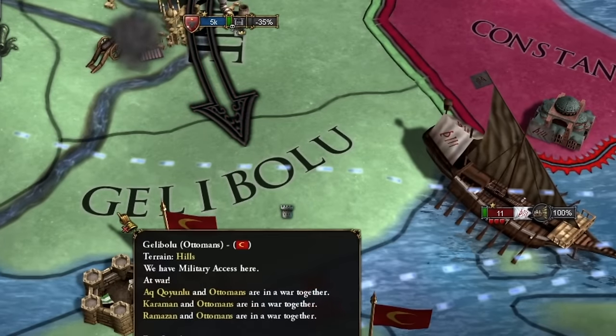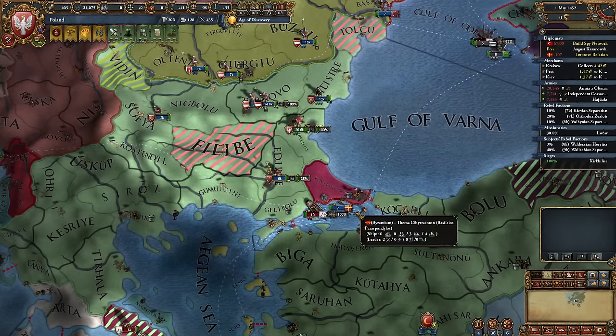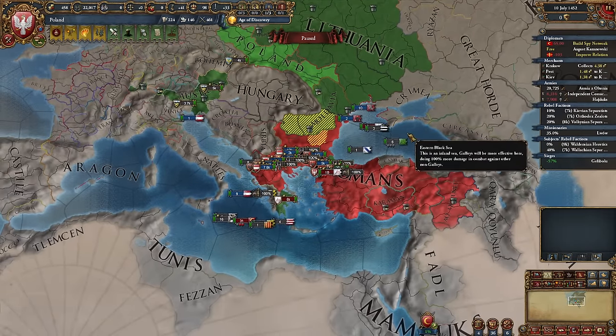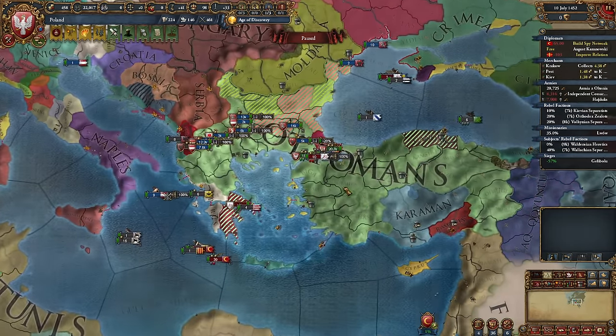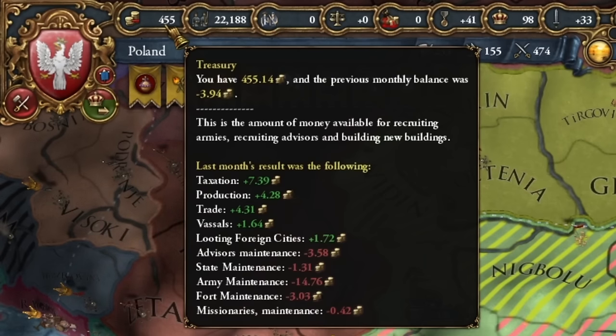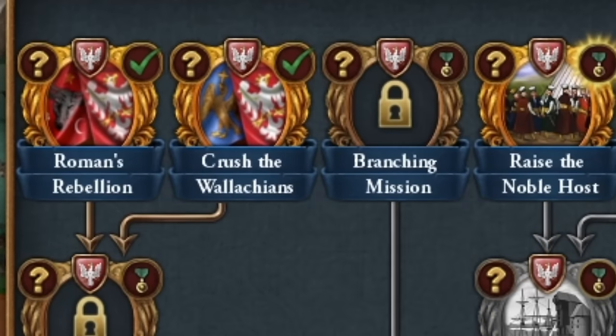Once they've recovered a bit, off we go. We especially need to capture the fortress in Gallipoli. I don't have a navy, but either way the enemy will get penalties while trying to cross into this fortress. And I must admit, so far our tiny coalition is doing quite well — but that's because the Ottoman troops retreated somewhere and haven't returned yet. Meanwhile, I'm losing 4 gold per month. Let's also upgrade the fortress in Moldavia, which leads us to a certain locked mission — I need to have 10 provinces in the Balkans.